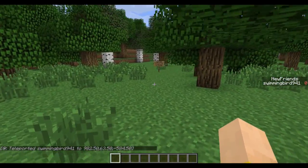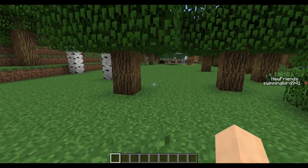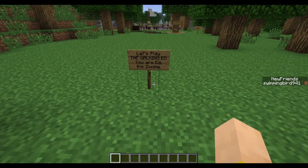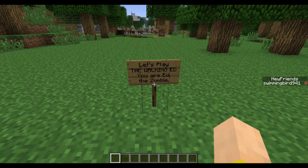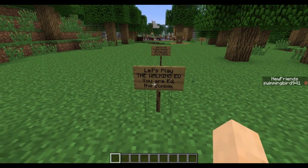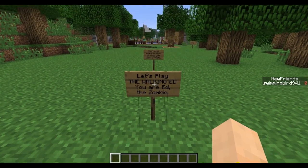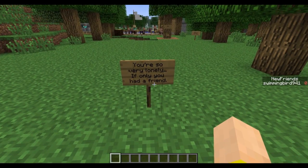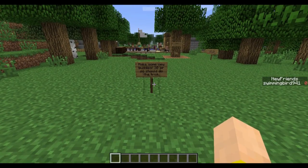I built it a little bit away from spawn, and right past this tree we can meet our new friends. One tile entity is signs — because you can have text on a sign, now using spawners I can spawn in signs that have text on them. So let's play The Walking Head — I'm Ed the zombie and I'm very lonely.